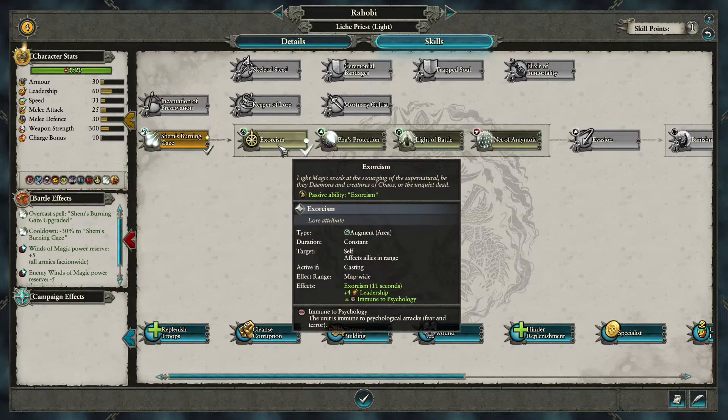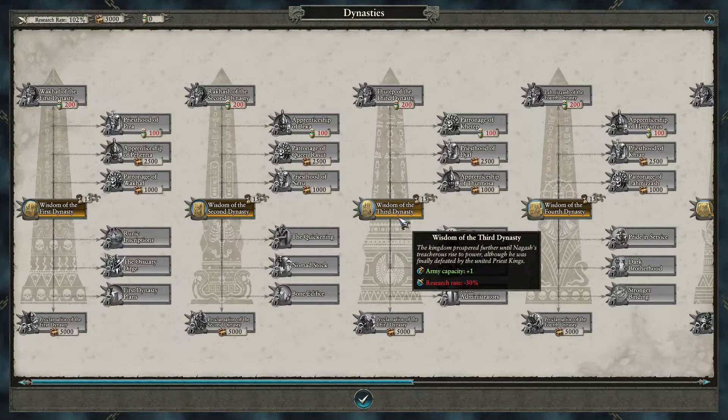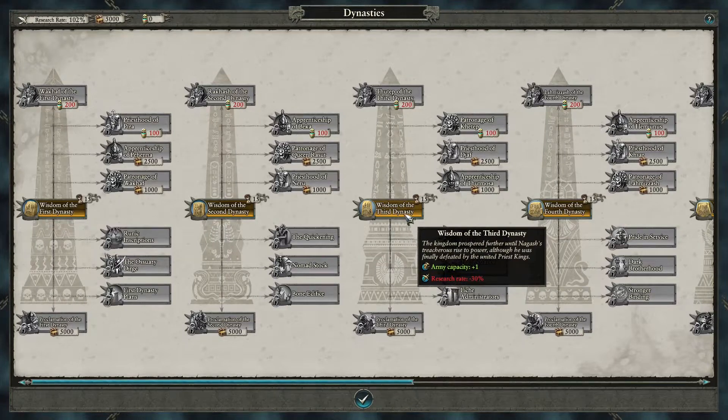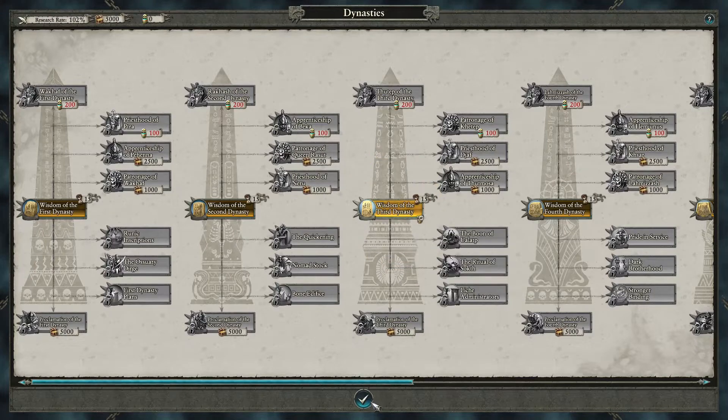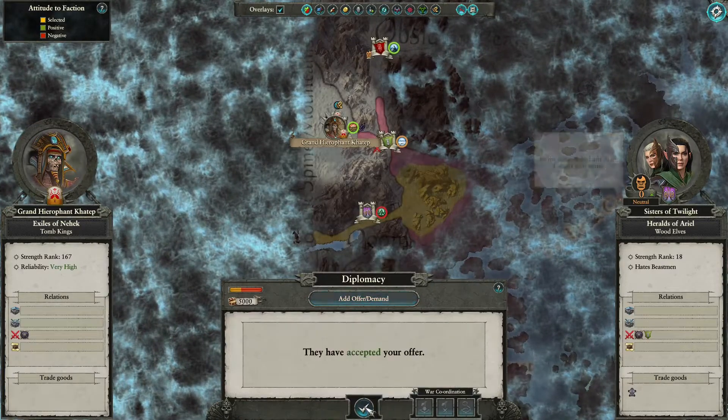On this light wizard, we'll go for Ned of Amontok. It doesn't really matter what we research — we just want to unlock that first step. Whatever you prefer on the bottom right, you can research that dynasty. We can go for non-aggression with the Wood Elves.